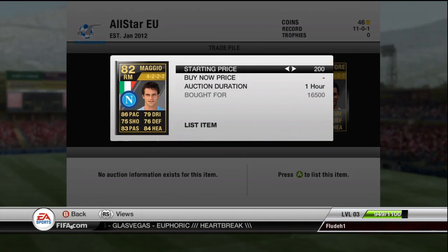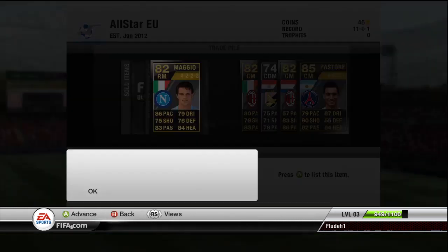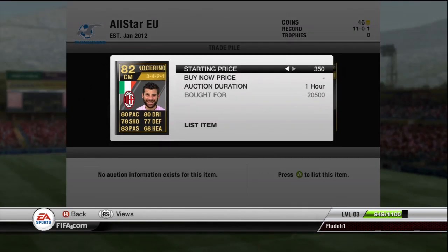The first player is Maggio in a 4-2 formation. I bought him for 16,500, which is pretty cheap — I should be able to sell him for 22k or 23k. If he was in a decent position to suit the formation I could probably get around 25k out of him. I'm going to list them all up for an hour and see if they sell.